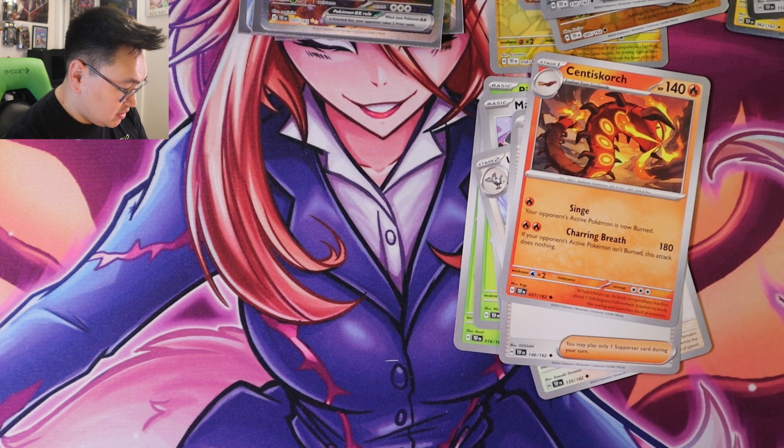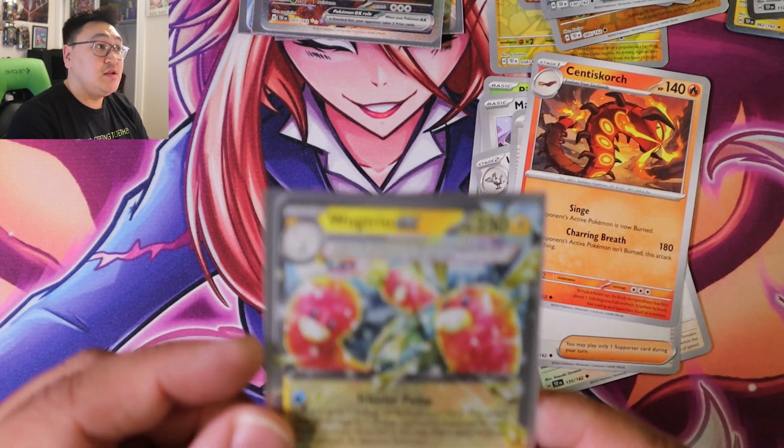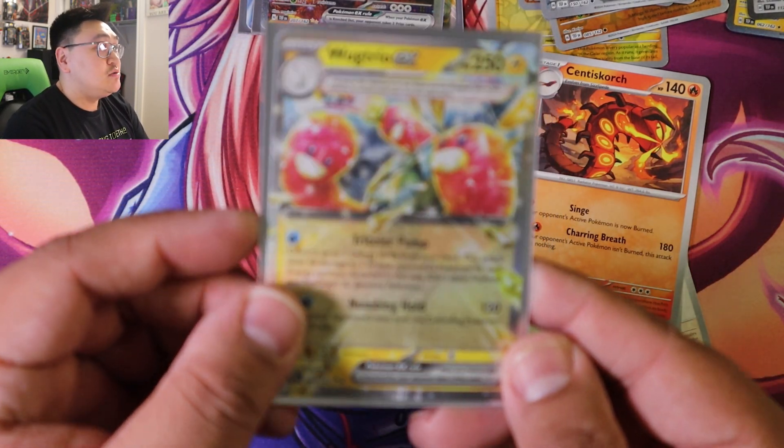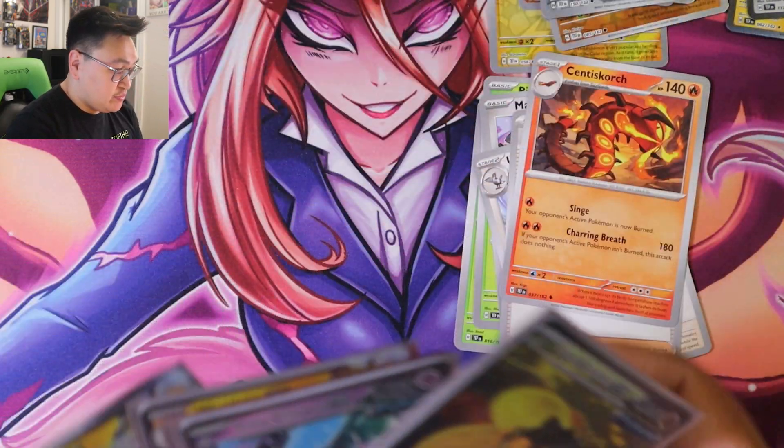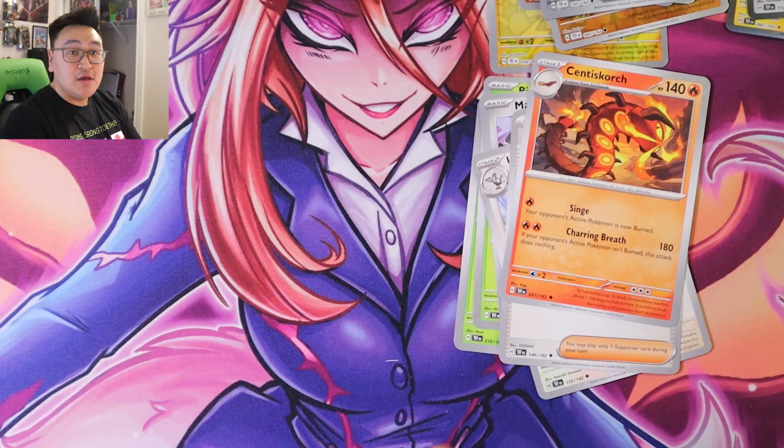Wugtrio can be made into a deck now since I have doubles, so I'll probably look into it. We got four — actually five hits from this booster bundle, so we can't complain. Hope you guys liked this video, please like and subscribe and hit the bell notification down below. I post once a week. Next week I'll be opening up another ETB from Temporal Forces. Check out my collecting channel where I open up action figures twice a week — we'll see you in the next one!